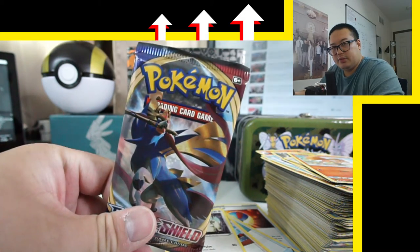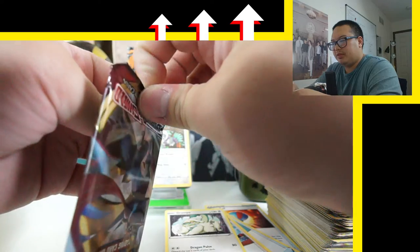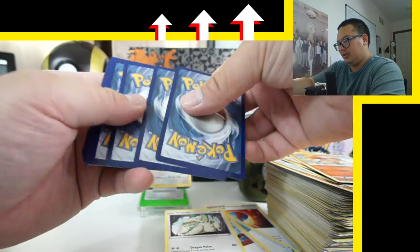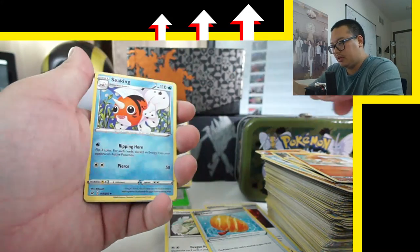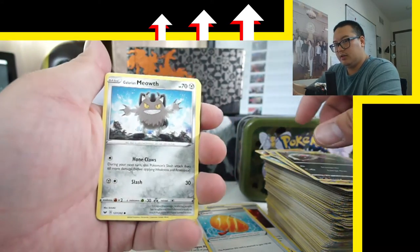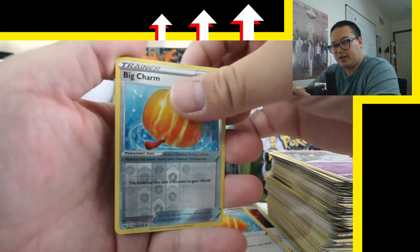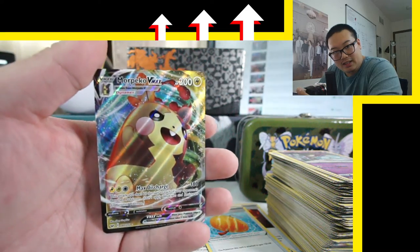Final pack! Let's see — I'm going to open this from the bottom, gotta test the pullout game from the back. Come on, I'm gonna treat you nicely. Last pack. Leaf energy, Big Charm, Seeking, Thwackey, Sinistea, Croagunk, Meowth, Scorbunny — your feet's on fire. Big Charm reverse holo. And what do we have? Bam — Morpeko VMAX! VMAX? Whoa, look at that! Nice texture on it too.